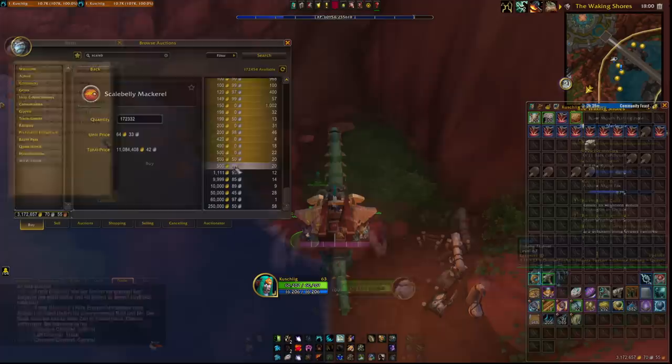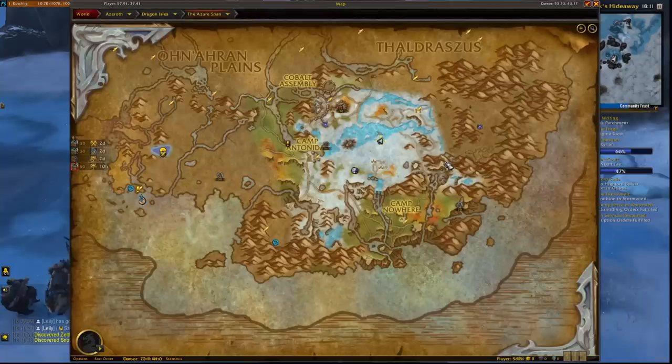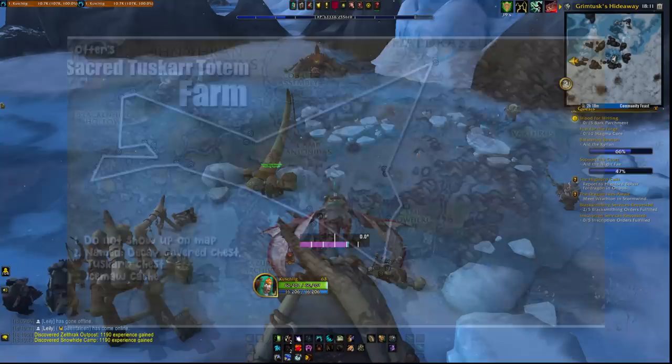Yes, 5 reputation. So technically you can buy your way all the way to renown 30 — as an example on a high-pop server you could pay around 400k gold per renown level. Another daily is at the Ice Hole camp in Azure Span at renown 10 for 150 reputation. Hidden around Azure Span there are also Tuskarr totems which don't get marked on the map. They can be turned in for 15 reputation each, but as they are very difficult to spot don't expect more than 800 reputation per hour from totems.